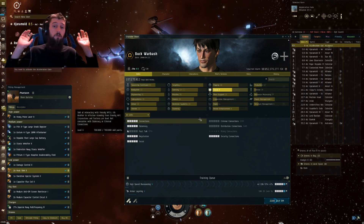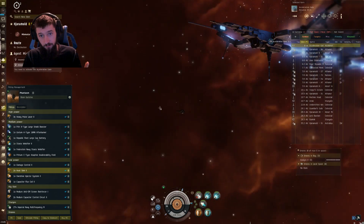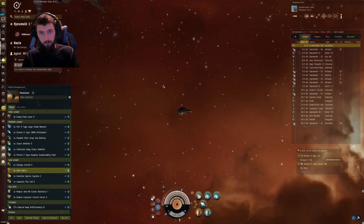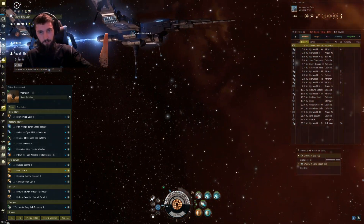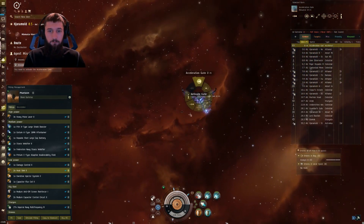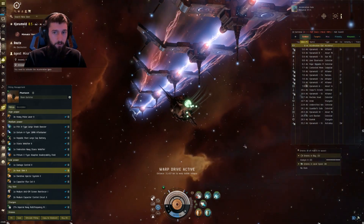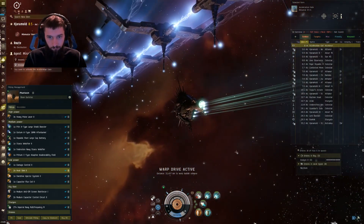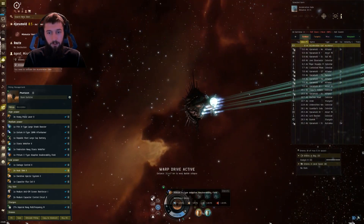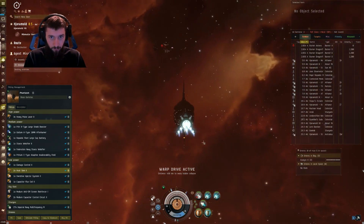Those are the skills you need — we went over the fit. Now it's the moment you guys have been waiting for, because I finally got the Garista Burner. We're going to use the Phantasm, so we're going right in. First thing we're going to do — ideally drop a Mobile Depot or a Mobile Tractor Unit, though I forgot to bring one this time. We're going to immediately turn on our tank because we are cap stable.